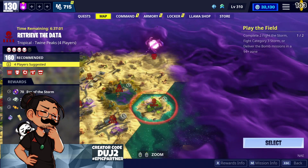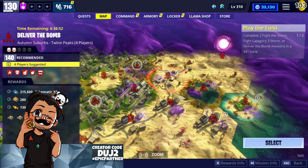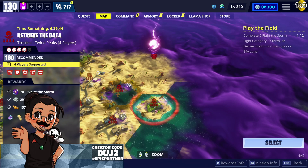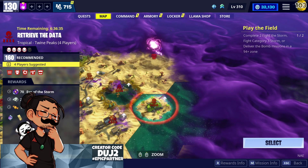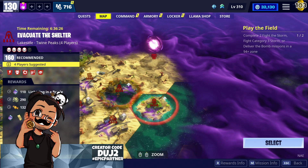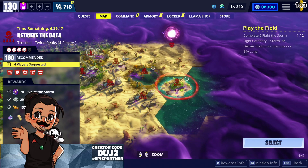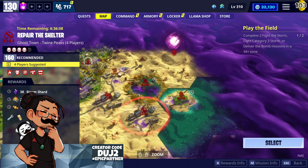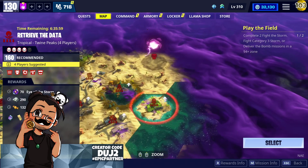We have level 160 four-man missions — one, two, three, and four right here — while the others are still 140s. These are quite a challenge. The retreat the data mission I won't get a chance to play before it goes away, but I really wish I could do a jail build on it. These four-man level 160 missions apparently have smashers that go up to level 250, so they are definitely a challenge. The evacuate the shelter mission would be beautiful to try.